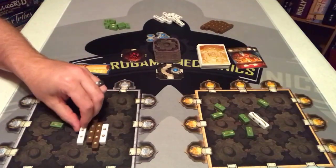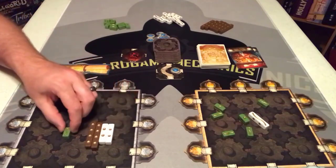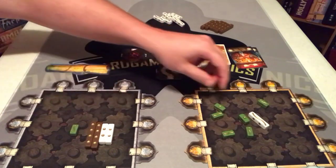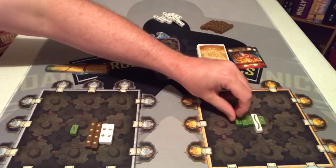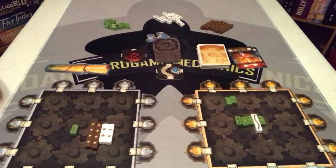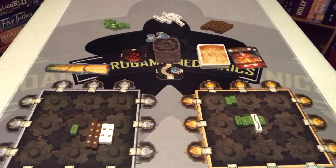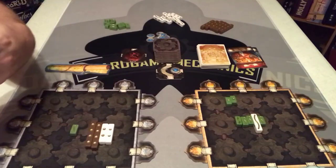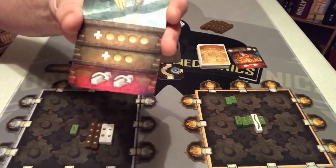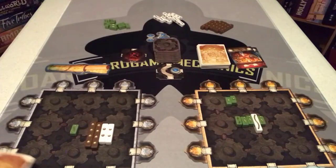Now we compare the results of the rolls. This player has twelve pips and one Naga, so they can play one card. The other player has two pips and five Nagas, meaning they could play five cards, though they only have three. With one Naga, I can play one card from my hand using the abilities on the bottom — options include adding four pips, two pips, or flipping two of an opponent's sticks. Since I'm winning handily, I'll skip it.